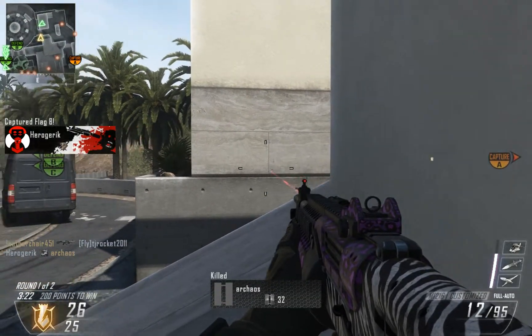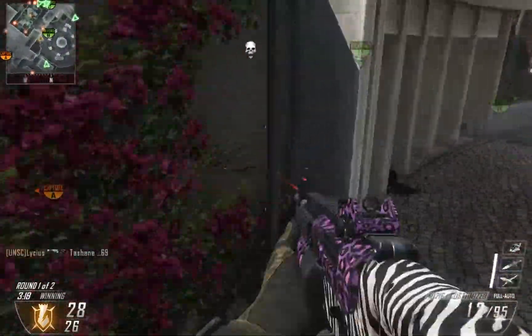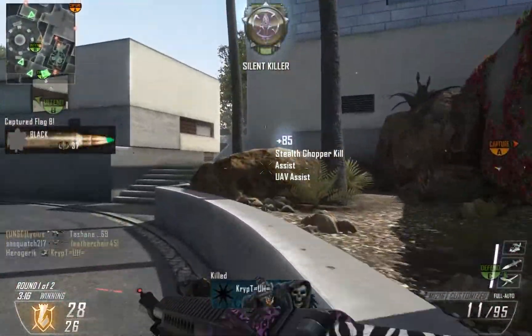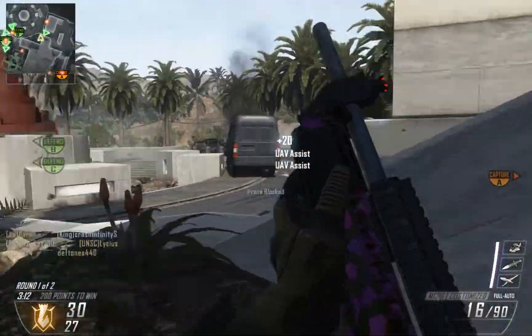Here I'm trying to hopefully ambush enemies coming around that corner, but as I'm looking at the UAV, I saw that everyone was not going in that direction, so I had to change my plan of attack.